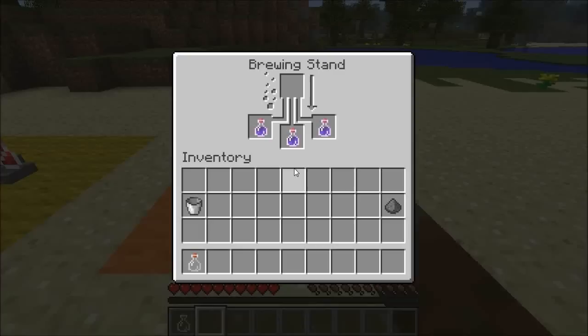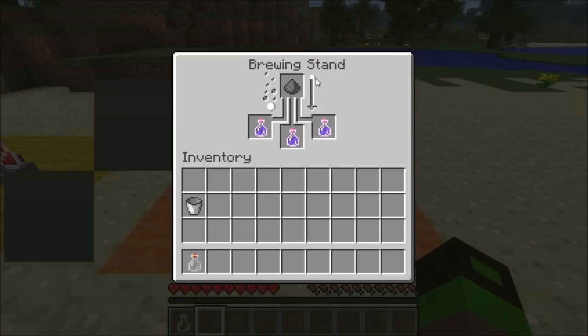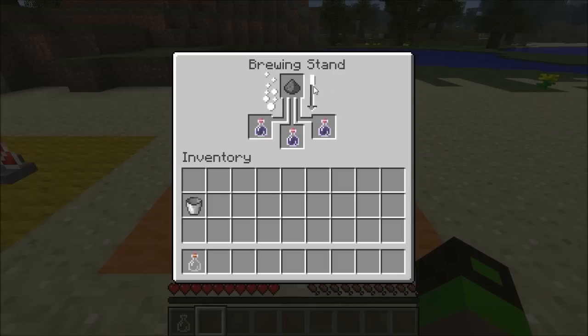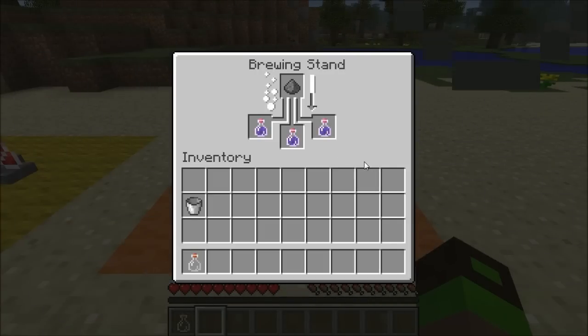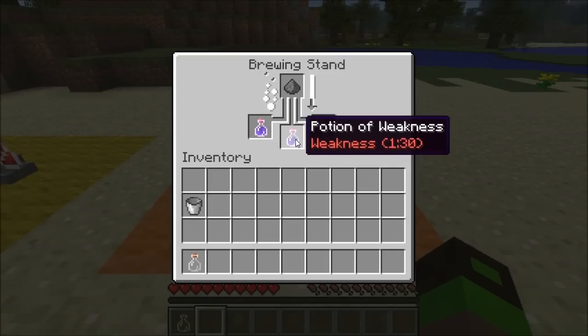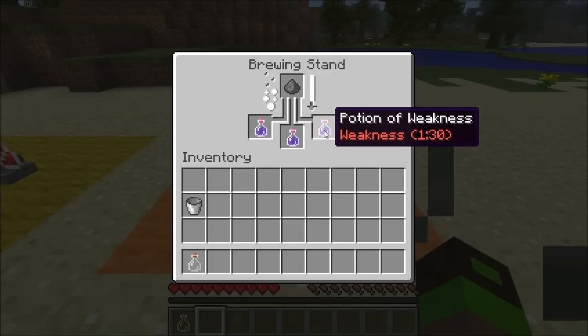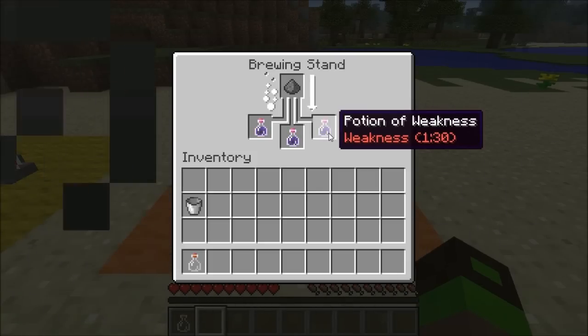Here we have a demonstration of a splash potion. Any potion mixed with gunpowder will turn it into a splash potion. You can see the brewing action and the progress bar on the left, and the time remaining displayed on the right-hand side. Splash potions can be thrown, and they take the base effect — in this case weakness — and give it a ranged and area-of-effect quality.